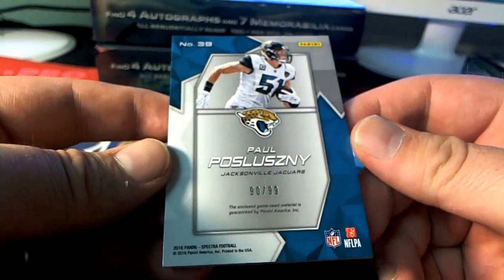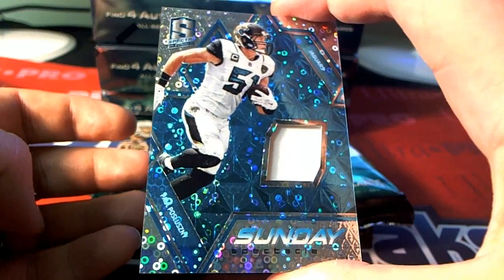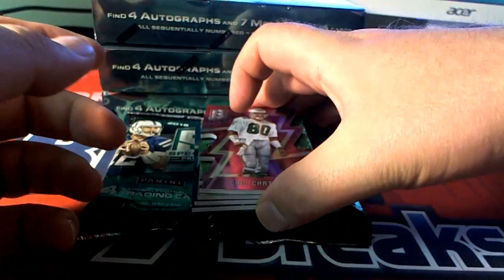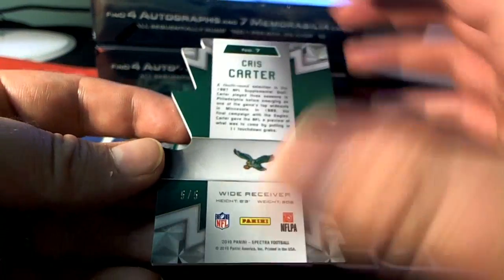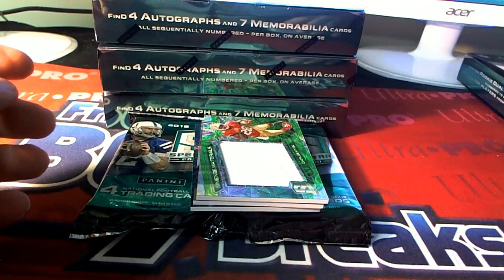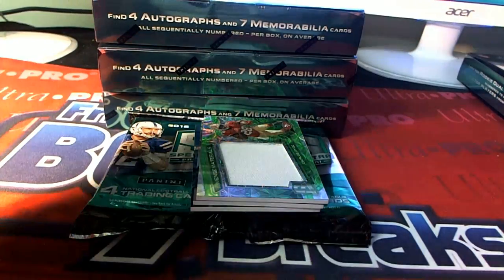Next one here, Sunday Spectra. Nice — Paul Paluzzi right there, 1 of 99. Right there for the Jags. Very nice Jacksonville — that is going to go out to Ron D. Next, a nice Chris Carter cut right here for the Eagles. 5 of 5. Philadelphia. That's going out to Ron D. Very nice.